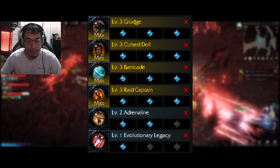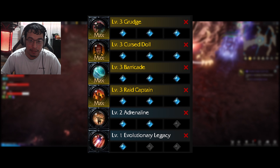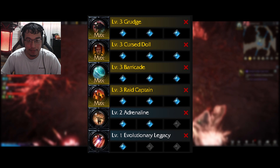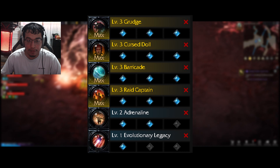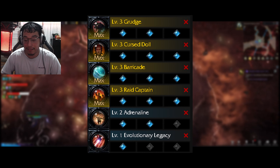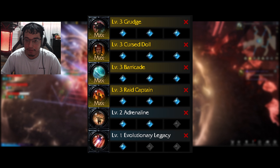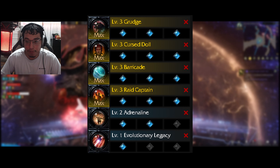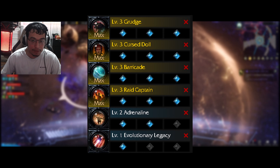For engravings, I've seen a lot of people running Grudge, Cursed Doll, Barricade, Raid Captain, Adrenaline, and of course Evolutionary Legacy. Grudge, Cursed Doll, and Raid Captain seem to be the most focused. Barricade increases your damage and has good synergy when you have a Bard in the party. Adrenaline helps boost crit rate, which Mechanist needs since he has lower crit compared to classes like Sorceress.